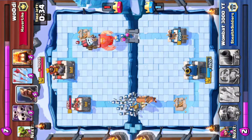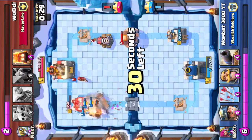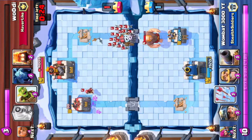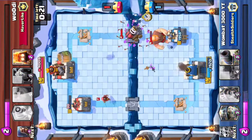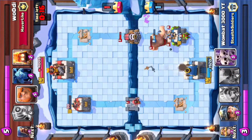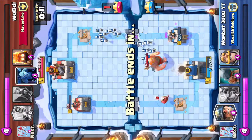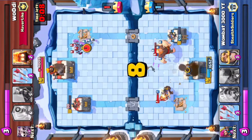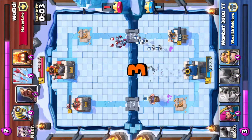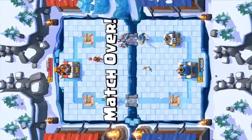I put my Skarmy down so he can't easily counter, and I get the double charge and kill that tower pretty much. I don't want to get hit by the Sparky blast now. I place a card in front of the tower thinking it'll absorb the Sparky blast, which it almost does - the Skarmy runs off. I don't get another hit, I kill the tower, and I'm like he must be really annoyed.